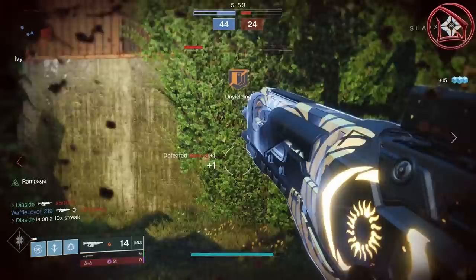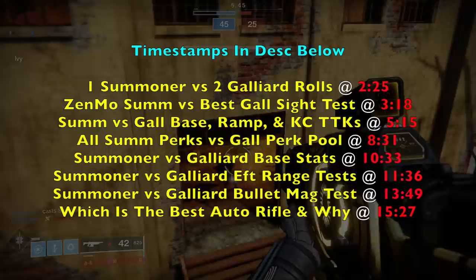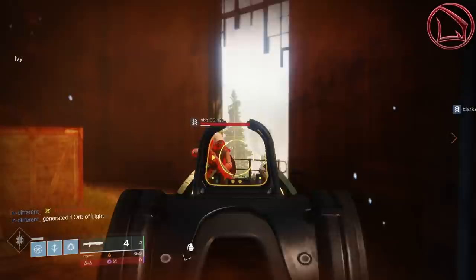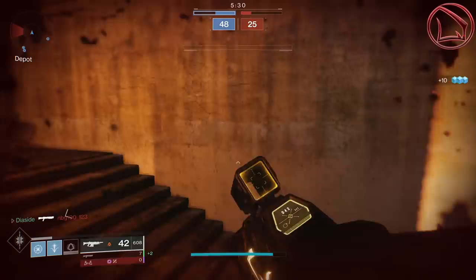The only thing left to do is sit back, relax, grab some popcorn, smash the notification button, and let's jump right into the video. Now there are many guardians who think the Galliard is better than the Summoner and vice versa, and what this really comes down to is a couple of things — in particular, Zen Moment on the Summoner, Dynamic Sway Reduction on the Galliard, as well as the SPO-28 front sight on the Galliard.